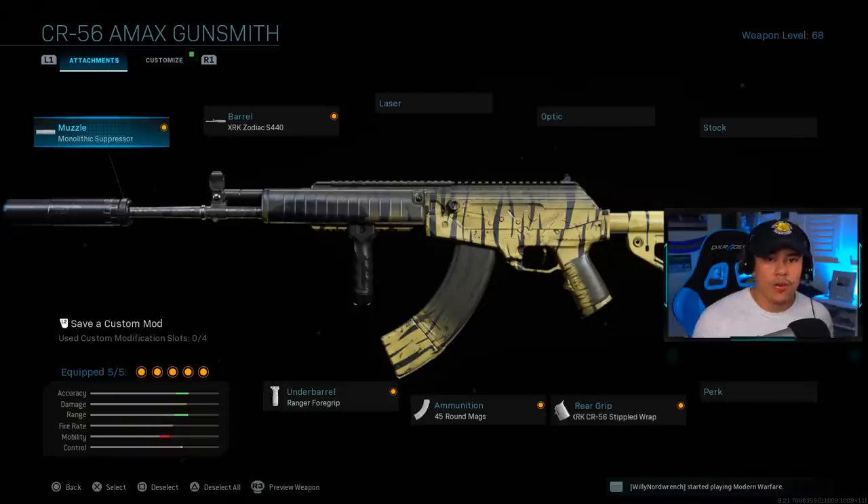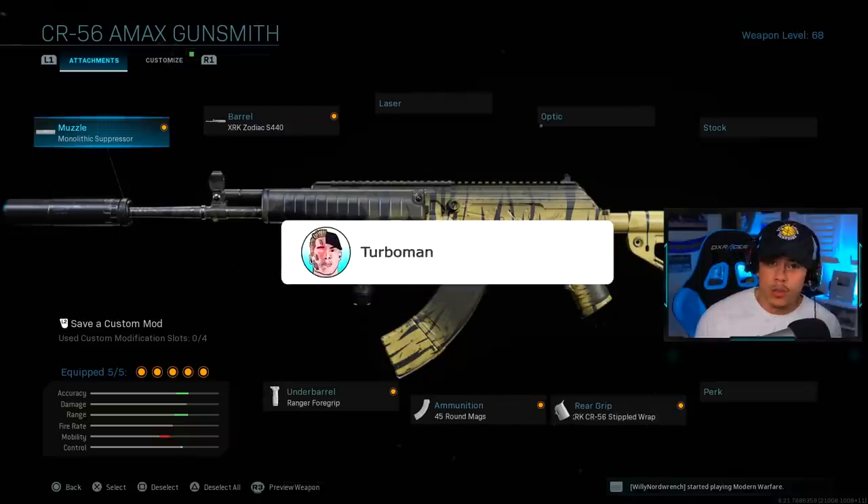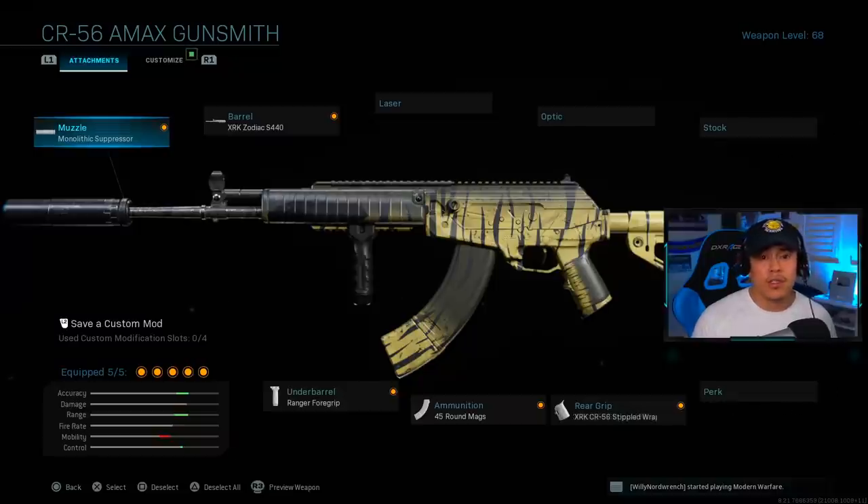Final thoughts: yes, the Grau now has competition. On paper the CR-56 outperforms the Grau, but the user-friendliness of the Grau — faster reload, faster ADS speed, better handling — is what will win people's hearts. The CR-56 AMAX is objectively stronger in damage but harder to use. Let me know in the comments: are you Team Grau or Team CR-56? Make sure to leave a like if you found this helpful, subscribe if you're new, join Turbo Nation, and I'll see you in the next one!